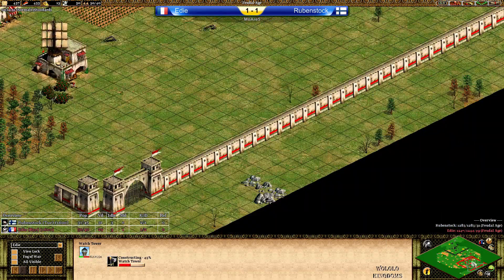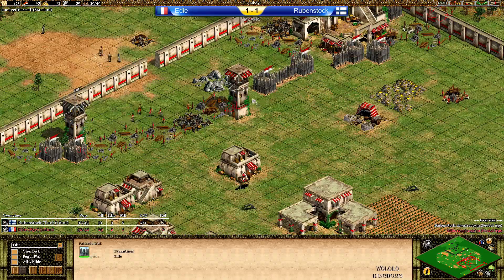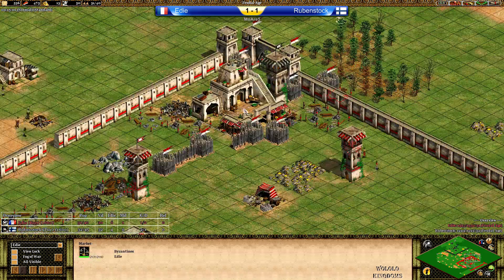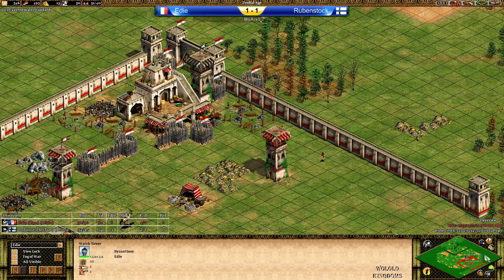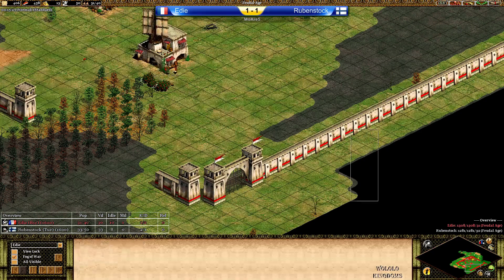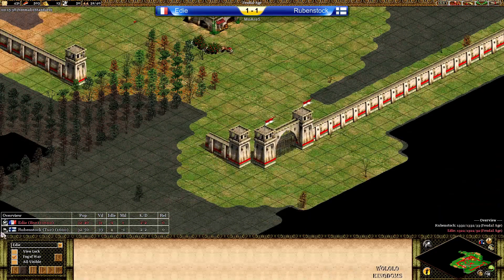Eddie now building a defensive watchtower. He is not on stone — apparently he bought some stone at the market. Can he see the second stone in the back? He cannot. Wow — this is huge. He did not scout the back of his base. He cannot see his second stone — this is terrible. Eddie, go for better scouting. What the hell is happening here? And Rubenstock, without Eddie seeing that stone, has such a good momentum here with the tower rush.